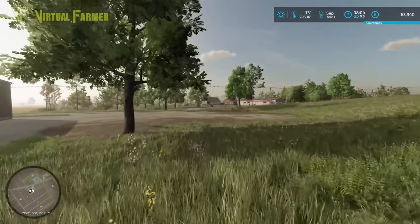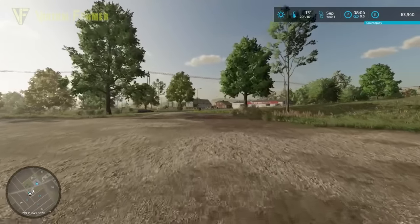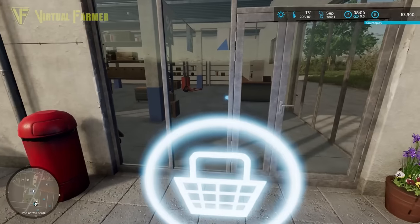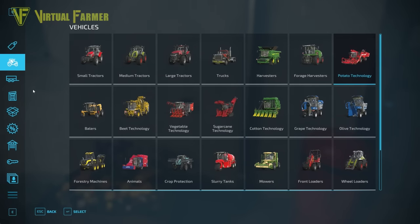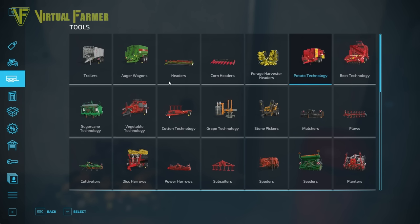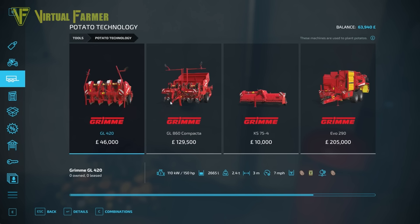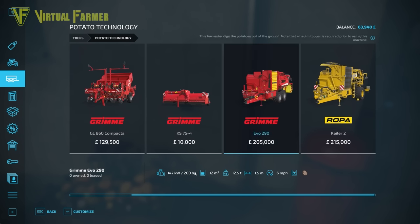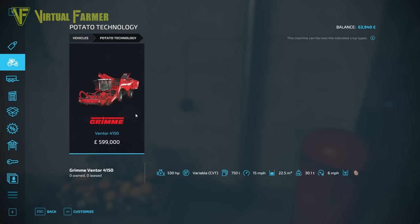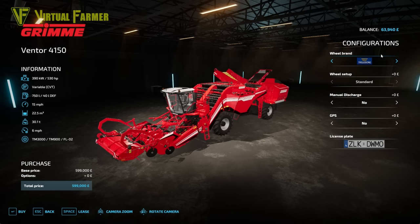We're going to have to go to the shop and grab a harvester. Thankfully the shop is not too far away - a quick trip across the road and we're there. I do like the closeness of the shop to the main farm on this map. Our tractor currently has 165 horsepower and I'm hoping that's going to be enough to pull a trailed potato harvester - and it isn't. So that kind of ties our hands; we're not going to be able to lease any of these harvesters. We are in fact going to have to lease the much more expensive big grimy harvester.